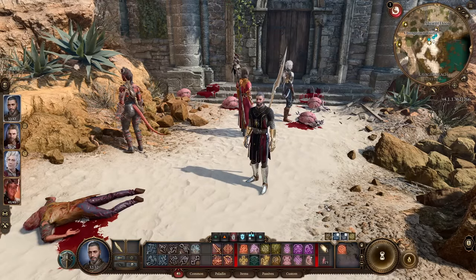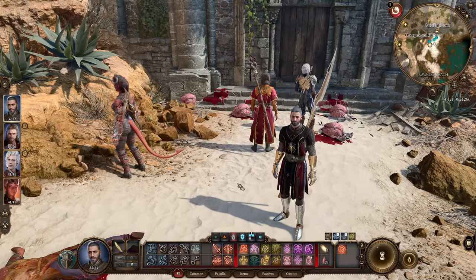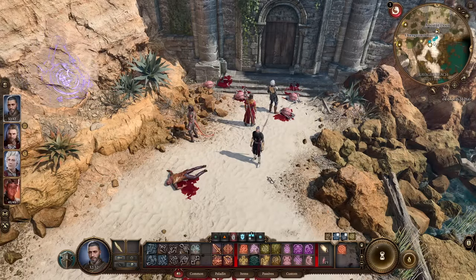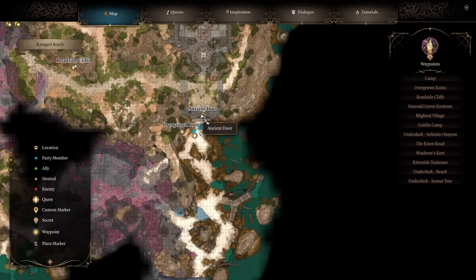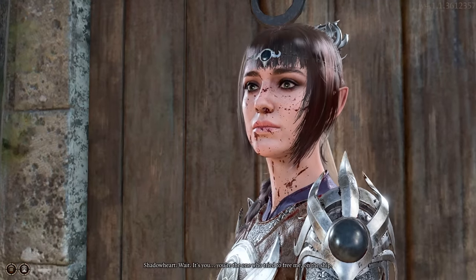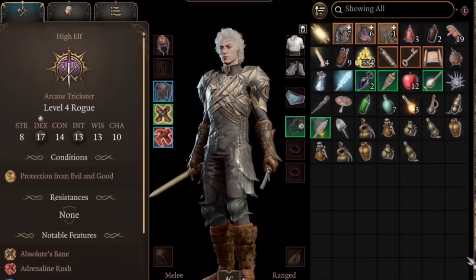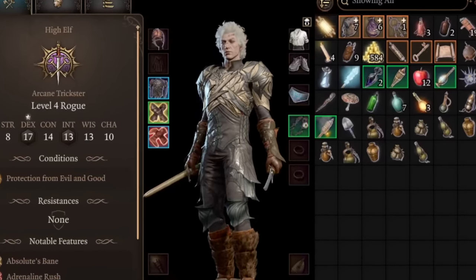Next on the list is your companions. If you don't go and find them, interact with them, and unlock them as companions, you can't have them. There are six companions you can get in Act 1. Firstly, on the beach where you crash land, head north and you'll come to the ancient door where you'll find Shadowheart — she's very easy to get and an incredible early game companion as a sort of heal bot and buffer. Next we have Astarion, who is another one you can get right at the beginning of the game, and he's also incredible as a rogue with stealth.